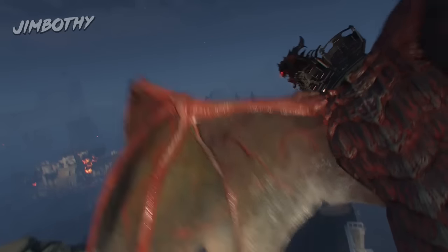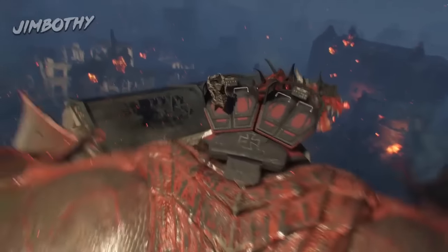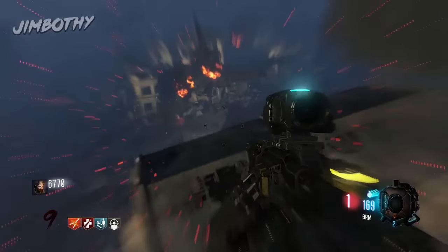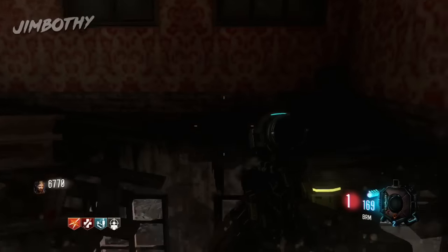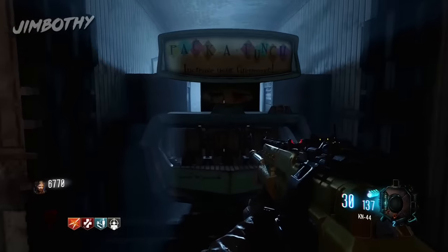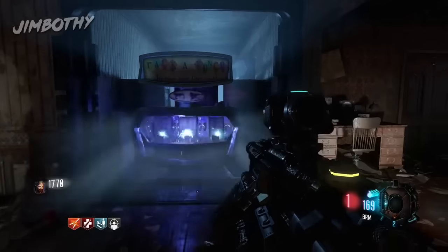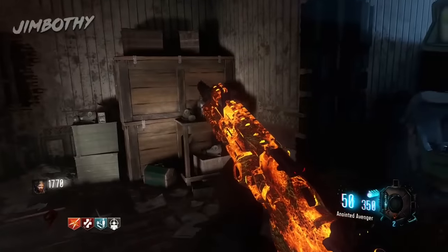This is the craziest new easter egg you'll ever see, with your hostess with the mostest, J-I-M-B-O-T-H-Y. All you need to do to get this easter egg done and unlock this super secret weapon is complete five rounds in-game in under five minutes. Are you up for the challenge?